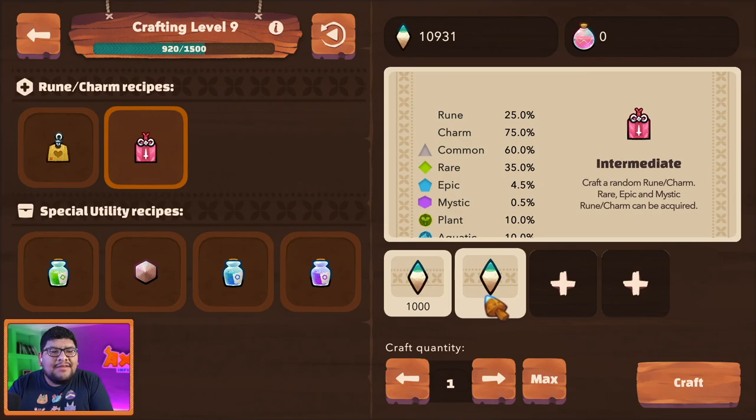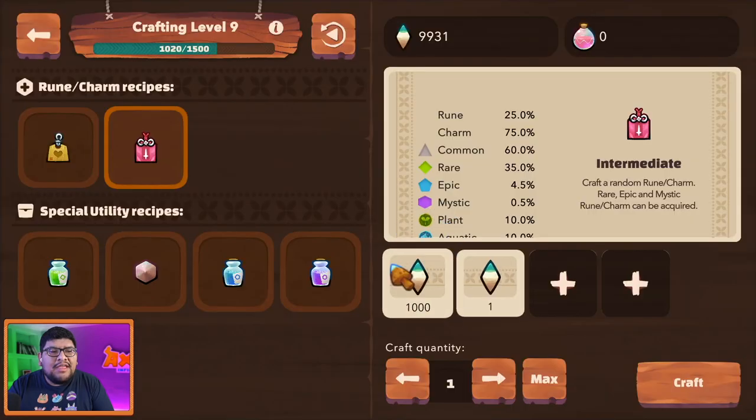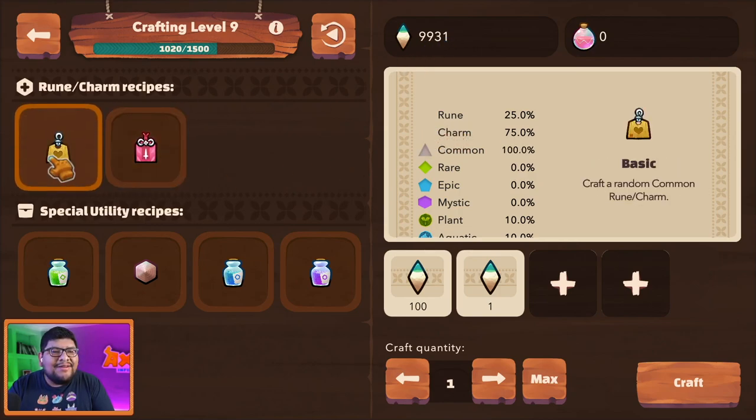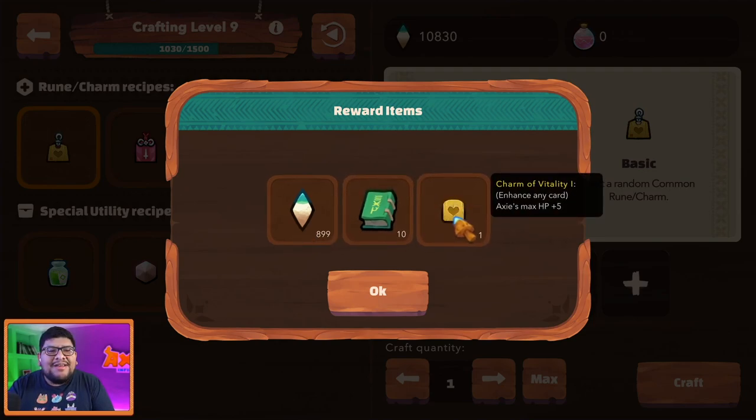This is the glitch right here — you shouldn't be able to do this. You select it and it shows one. Now what you do next is pretty crazy: you craft normally, and you got yourself a talisman — a bug talisman! Usually that'd be the end of it, you used your energy to do that. But now here's the glitch: you go to this one right here and you see it hasn't changed. You press plus and craft again — look what it gives you: 899, basically almost all that you spent.